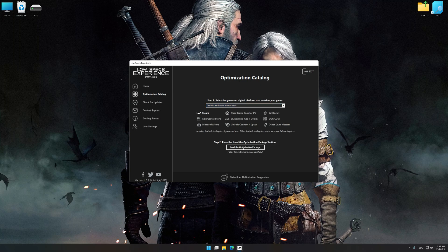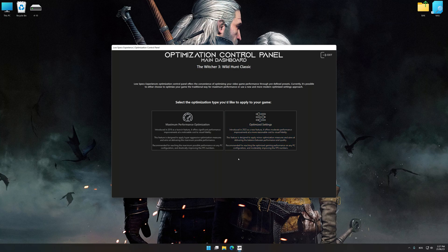Once done, press Load the Optimization Package. Low Specs Experience will automatically detect a supported game version on your system. Now press OK and the optimization control panel will load.